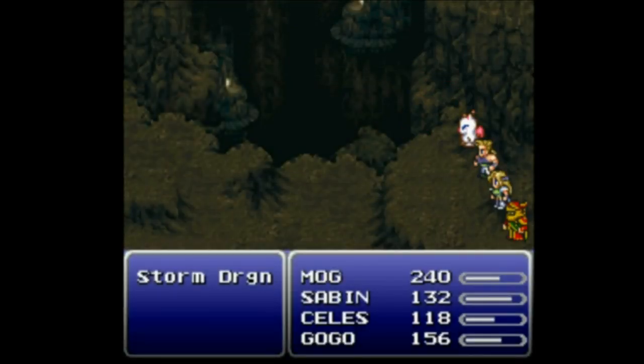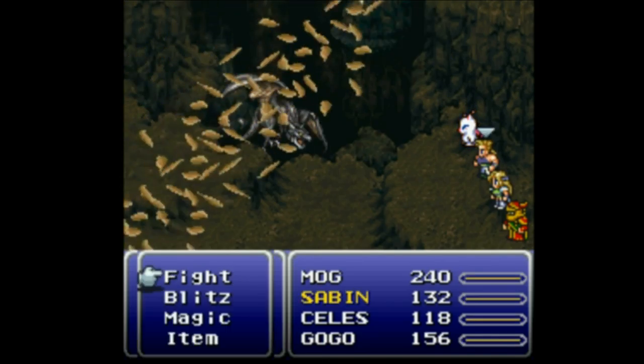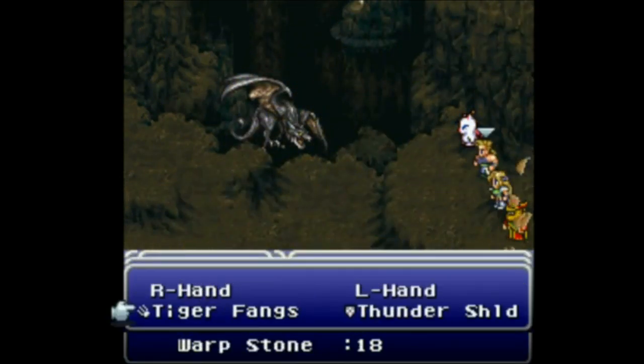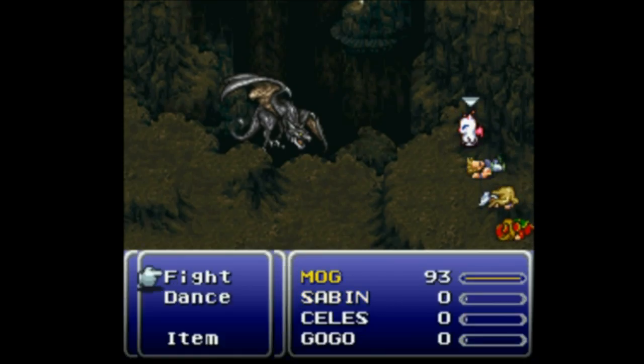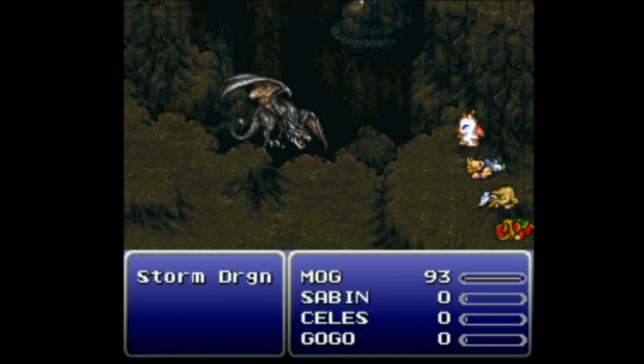I hit the boss before I hit the save point. Worst opening possible. That wasn't Mog either. Phoenix down — Mog is the only person who can tank a rage with his uber magic defense, thanks to that Aja shield that I very recently said I wasn't sure I'd even get any use out of. But apparently I am getting use out of it, so it's gonna be handy after all.